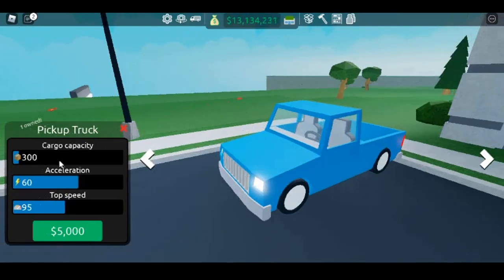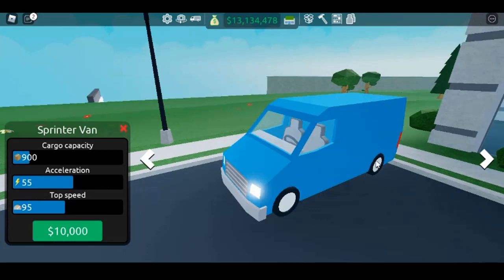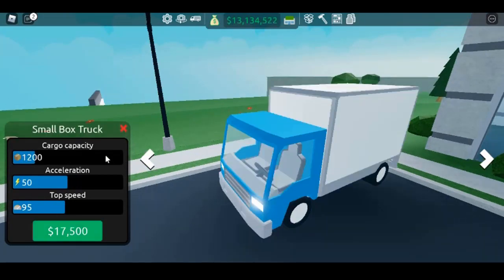When you first start out in Retail Tycoon 2, you will have a blank store with nothing in it. The first thing you want to do is purchase shelves and other forms of storage depending on what you are going to sell. Once you have your shelves placed, you will need to get goods to put on them.